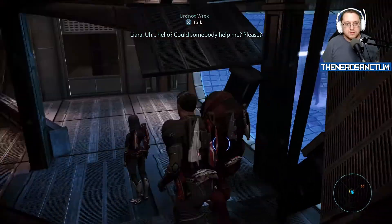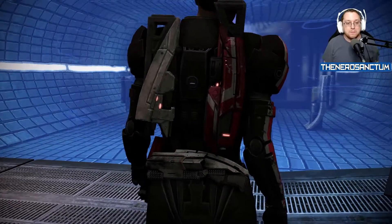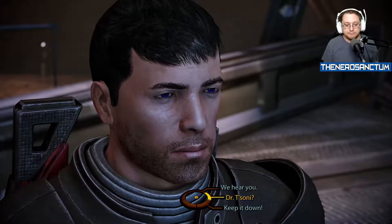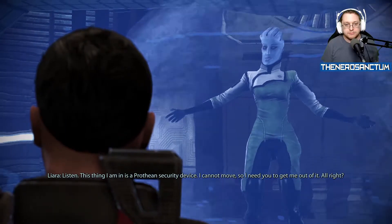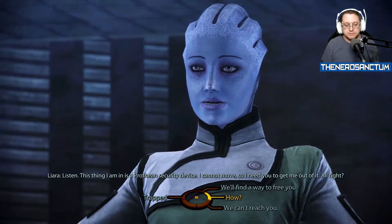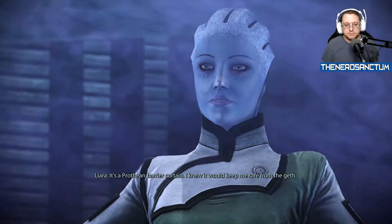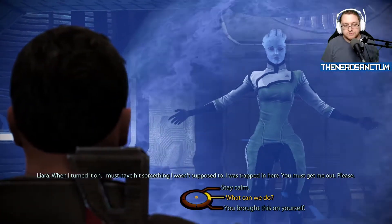Hello? Could somebody help me please? Can you hear me out there? I'm trapped, I need help! Are you okay? What happened to you? Listen, this thing I'm in is a Prothean security device, I cannot move. I need you to get me out of it. There's some kind of repulsion field in the way — it's a Prothean barrier curtain. I knew it would keep me safe from the Geth when I turned it on, but I must have hit something I wasn't supposed to. I'm trapped in here, you must get me out, please.